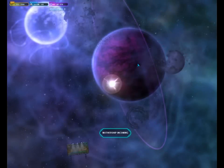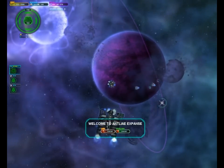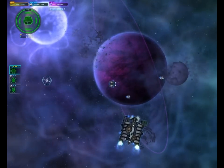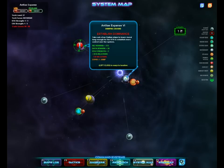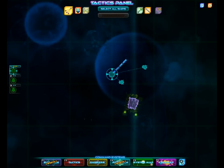I think we can handle it. Here we are. The Antelay Expanse — I don't know, honestly, Antelay... I don't know. Okay, let's see. We've got a mission here. Do we want to do it? It'll make the UTA stronger, but that doesn't really matter, I guess. No, we're not going to do it. We're going to go to a slightly less hostile system.